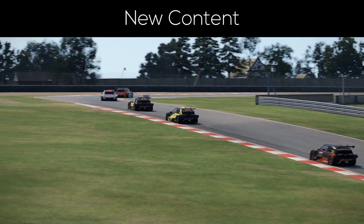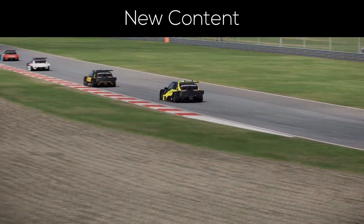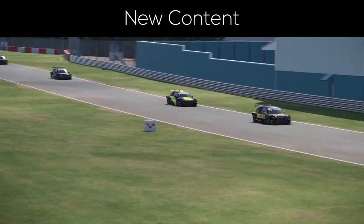Fun facts aside, the Kyalami circuit in South Africa was updated to its current Grand Prix layout, which means its old default layout is now available under the name Kyalami Historic 1976.